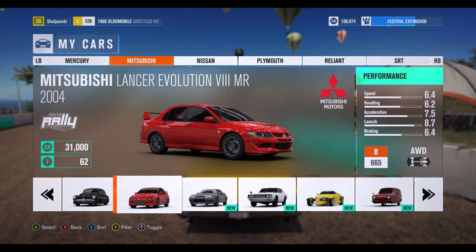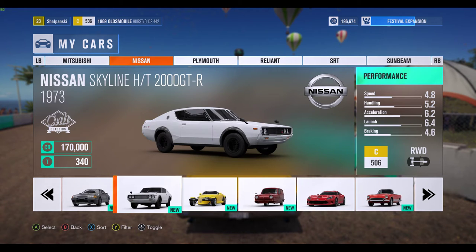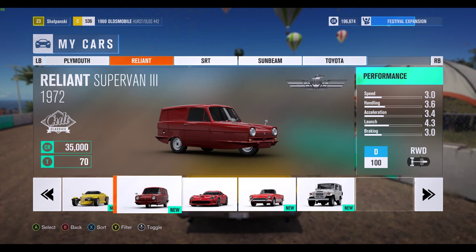Lancer Evo, kind of a fun rally-type modern car — takes screaming down some of the dirt roads. Nissan Skyline GTR — this is sort of like Paul Walker's car in Fast and the Furious. Here's an old Skyline, I think I won it in some challenge. Plymouth Prowler, just a neat thing from the early 2000s, kind of a weird thing that Plymouth did — kind of a cool-looking modern hot rod type of thing.